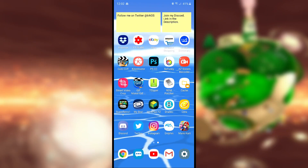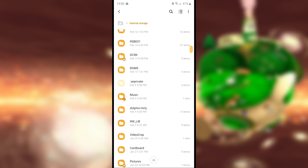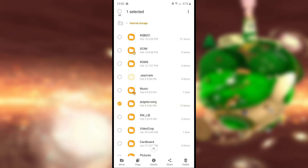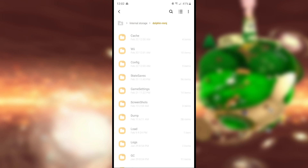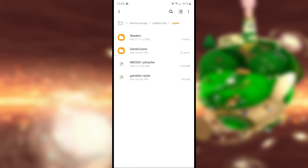To fix this issue, you're going to head over to your phone's file browser, go to internal storage, then locate the Dolphin emulator folder. I'm using the MMJ version of Dolphin, and I do have the same framerate issue with the regular build as well. So in the Dolphin emulator folder, simply go to the cache folder next.